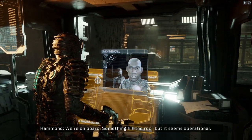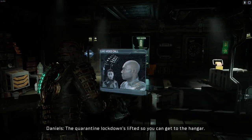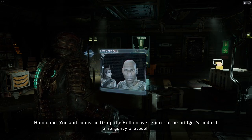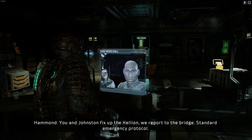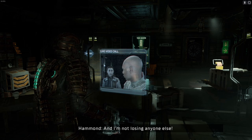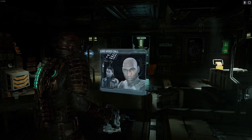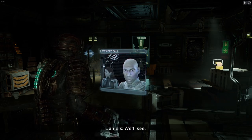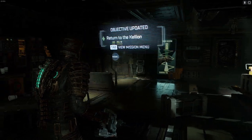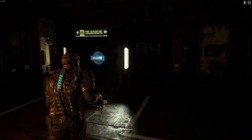We're on board. Something hit the roof, but it seems operational. Quarantine lockdown was lifted, so you can get to the hangar. Comms are still down though, so be ready for anything. What's the plan? You and Johnston fix up the Kellyanne, we report to the bridge — standard emergency protocol. What? Protocol? Heyman, people are dying here and I'm not losing anyone else. We stick to procedure, we'll get through this. Alright, so we've got to return back to our ship. That's fine, that can be done.